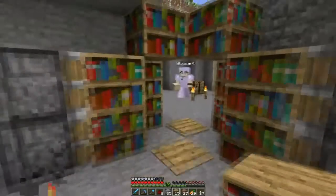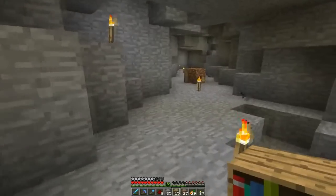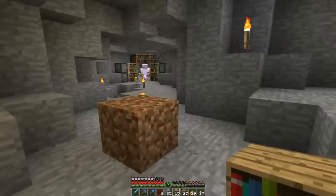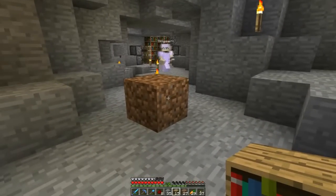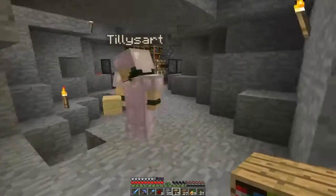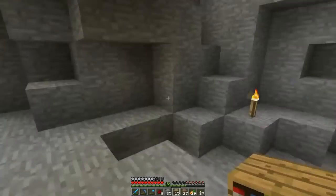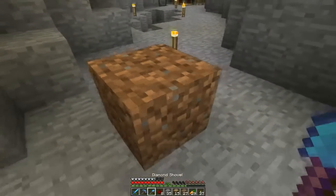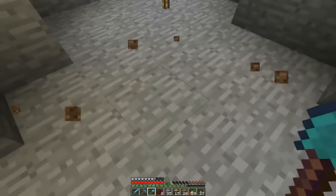That looks pretty cool from this side. I'm not going to bother too much about the other side. I marked off a spot — this is going to be like a secret passageway, and I'm going to do a pretty much identical thing there. We need to do something cool in here eventually. As you've already seen how it's done, I'm not going to talk through this one.